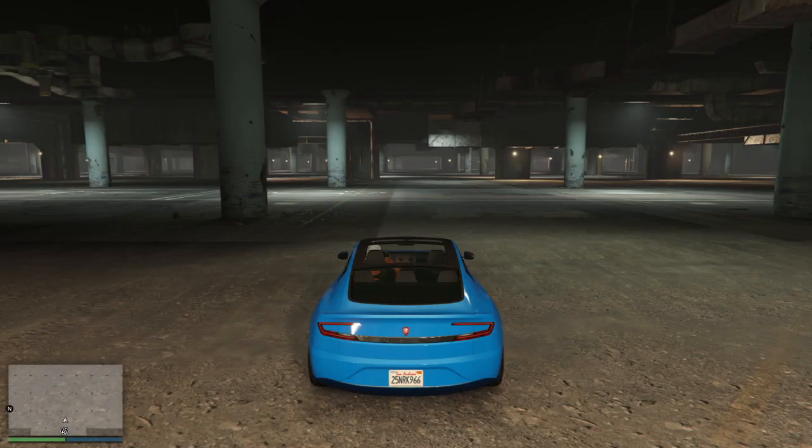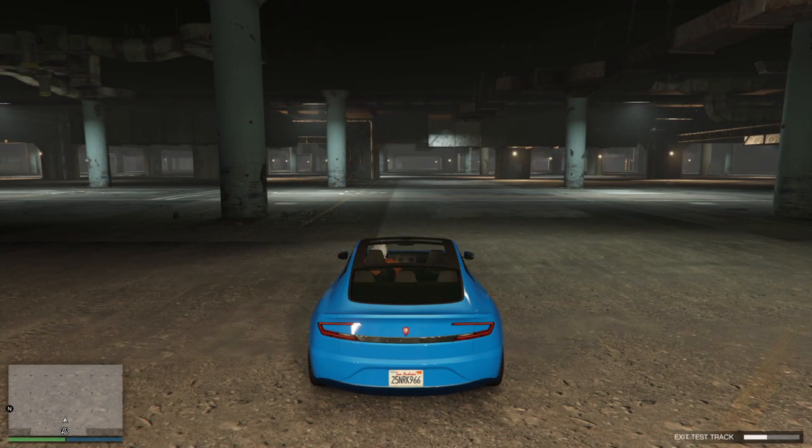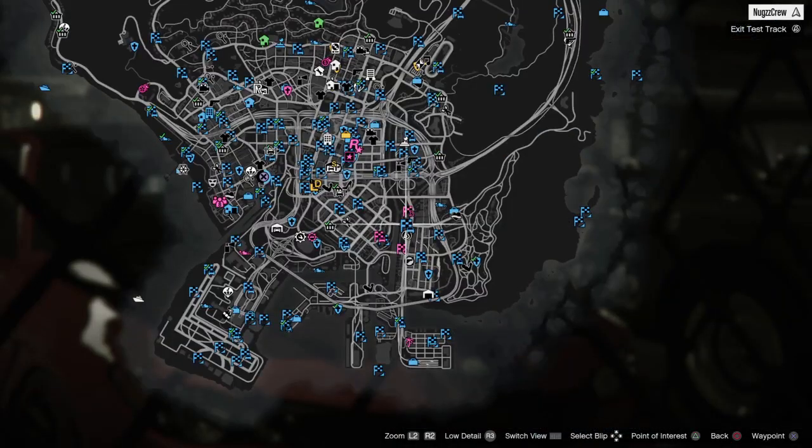You should have that chain link fence in the background. Didn't hit it the first try, didn't hit it the second try — but there we go, we got the chain link fence. Go ahead and get to your map and start that job that's just on the north side of the car meet right there.